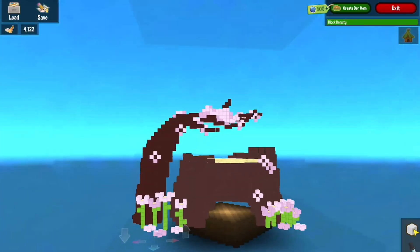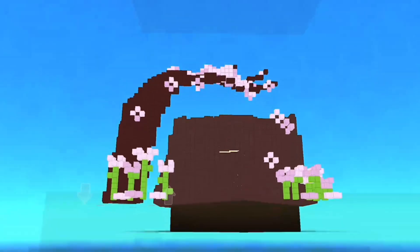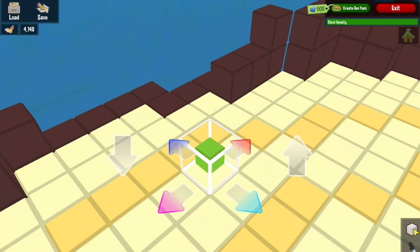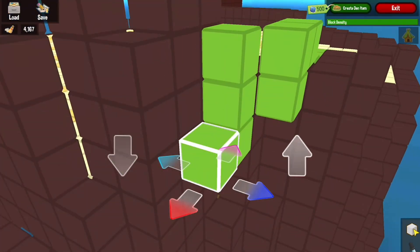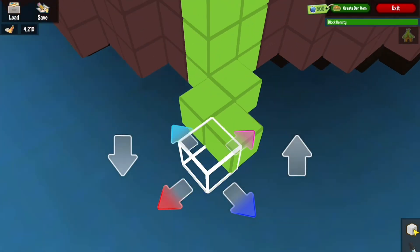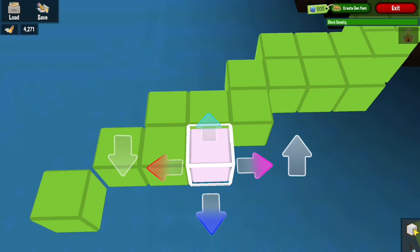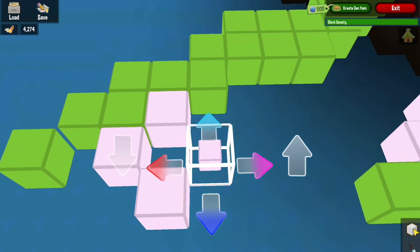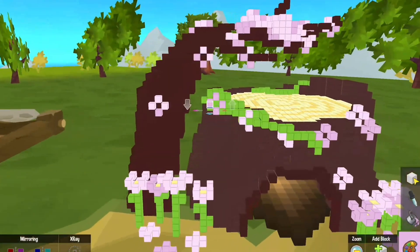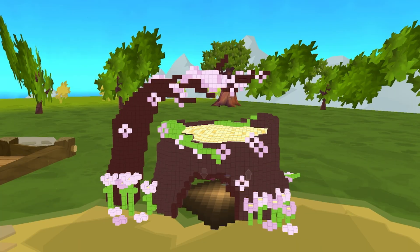I have created some more flowers that surround the tree stump. When I first started I did not plan to go with this pink theme, but these colours are so pretty I just can't stop using them. To finish off, I have added these vines to the tree stump and my creation is now complete, though I don't know yet if it will look good in use as I have not seen it in my den.